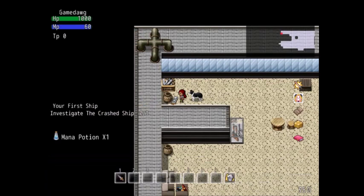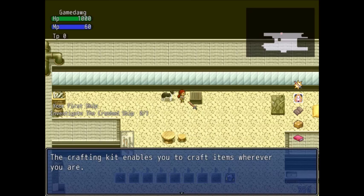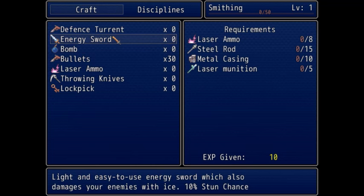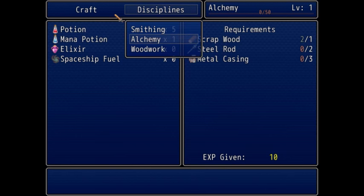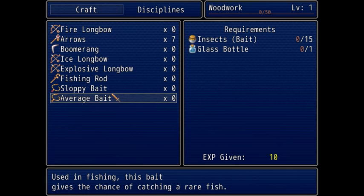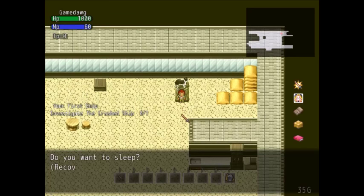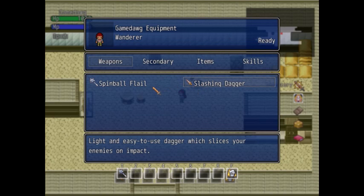I didn't even see the gun case right here — hunting rifle and ten bullets! I'll loot my house first and then equip everything. Mana potion, spin ball flail, crafting kit — the crafting kit enables you to craft items wherever you are. You can also use this table to craft different items and weapons. Alchemy, spaceship fuel — that's kind of cool. There's a time system — oh my goodness, there's a lot in this game.